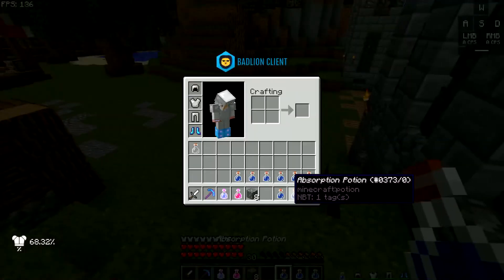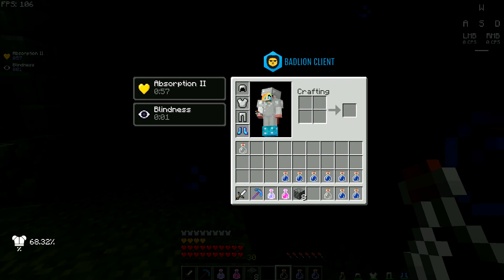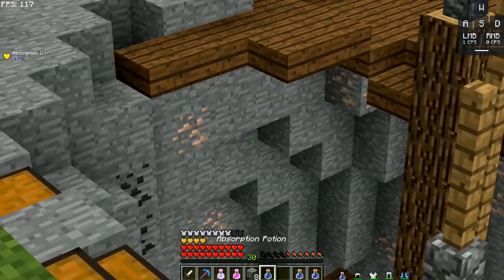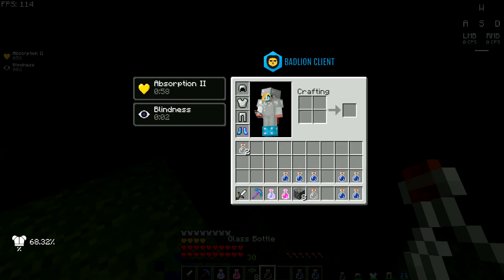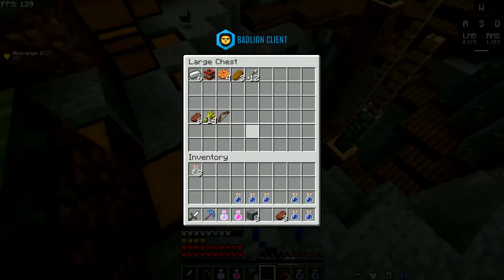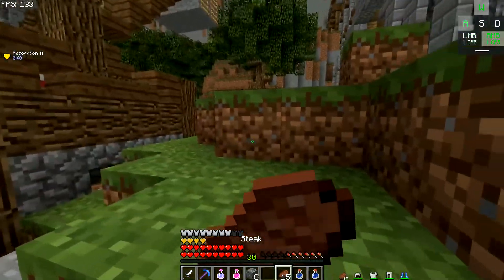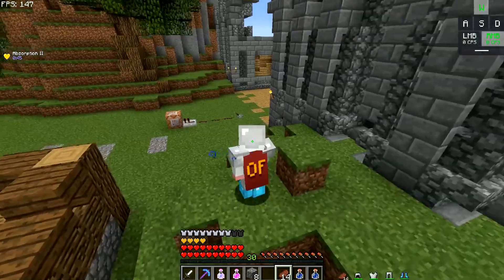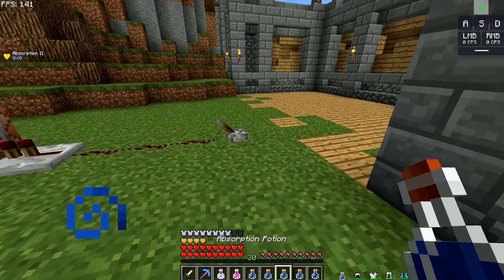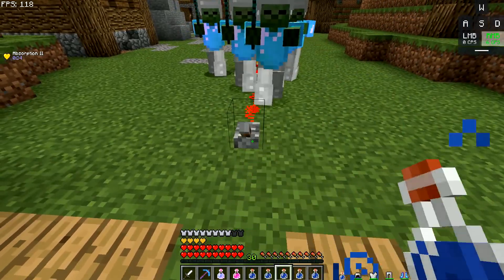If I drink one, I get Absorption 2 for one minute. If I drink another one, it resets the time back to one minute. Now let me get a stick so I can't sprint. Now I'm going to show you some battle with every item — let me drink the speed potions.